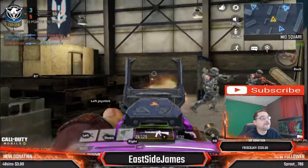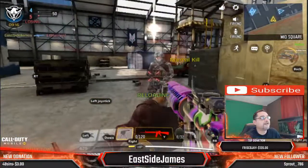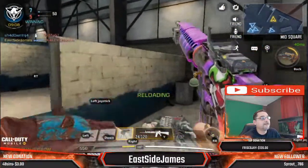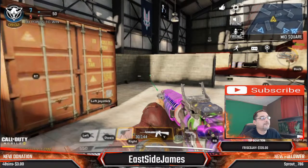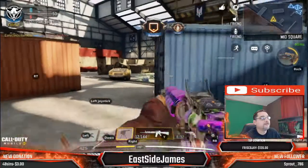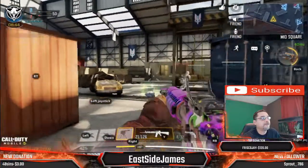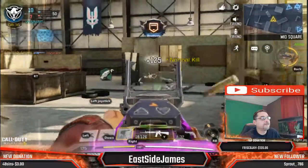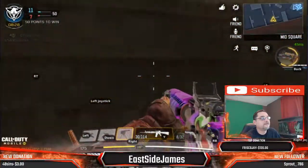Aim down sights and fire — we killed somebody, way to go! We got a runner — got him too. I'm moving around. There's lag again, but if I didn't have lag this would be going phenomenally. I can jump, I'm stuck in a wall briefly. I can slide. There's an individual looking at us. As you can see, when I press aim down sights I have to press it again to turn it back off.